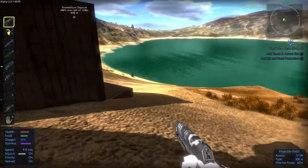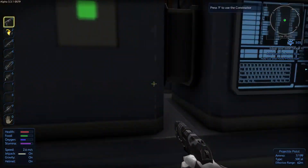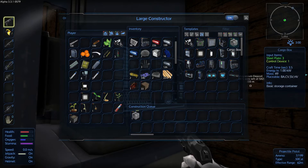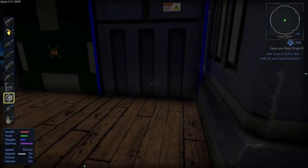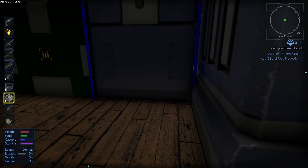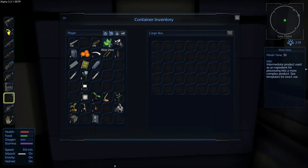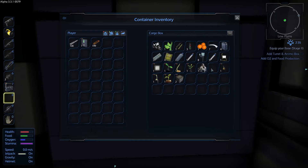I think what I will do is drop most of my items. We're going to build a cargo box as well — we need one in here. Let's build a cargo box. We have the cargo box ready — let's place it, possibly next to the ammunition box or in here. Let's spin it around so we can actually look at it properly. In the cargo box I can store pretty much all my tools.